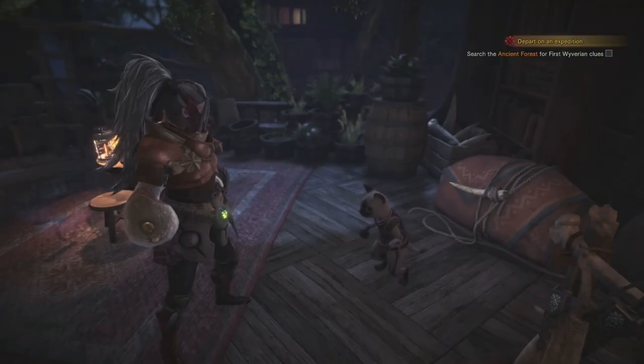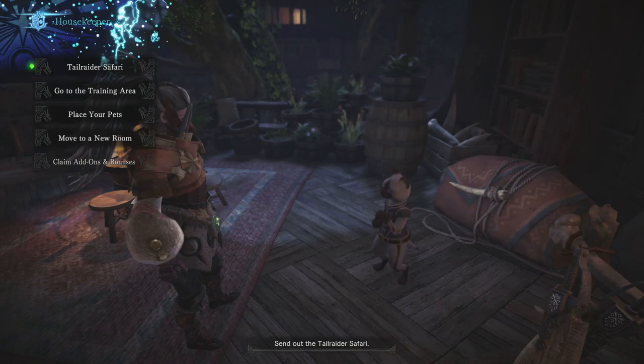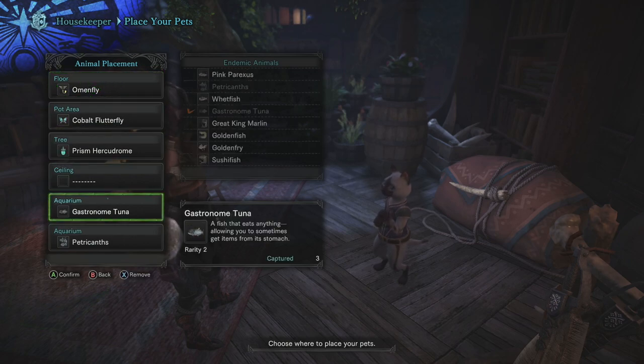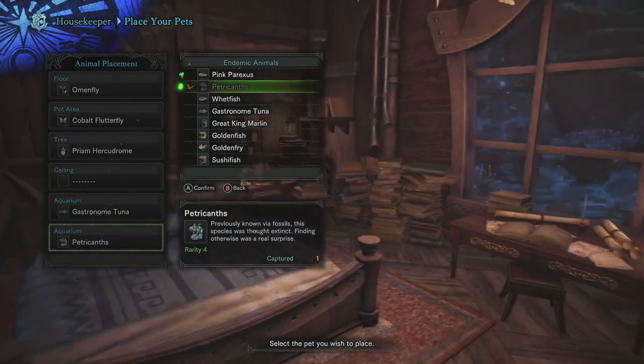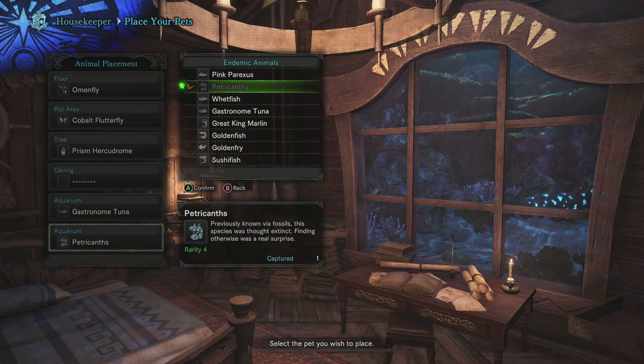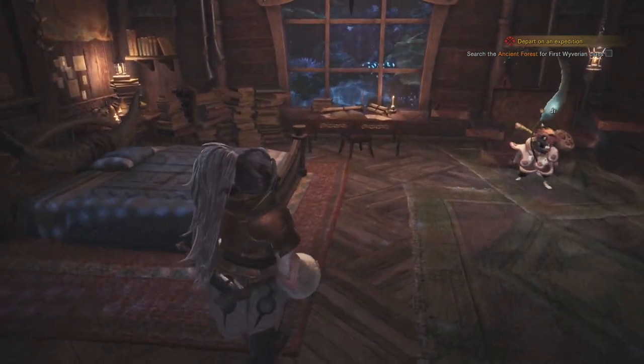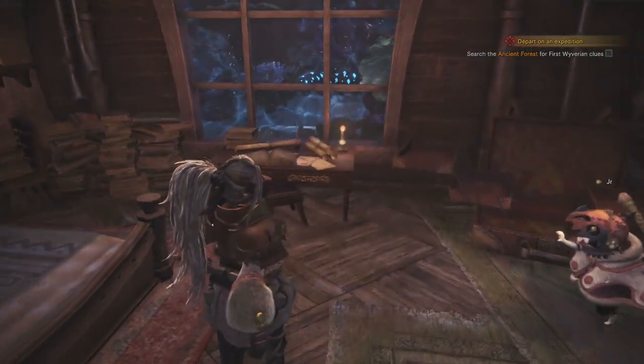Once you reel it in, the achievement or trophy should unlock. A cool bonus is that you can go back to Astera, go to your living quarters, and talk to the housekeeper to place your pets in your living arrangement. You can actually place the Petricanths inside the aquarium and then walk up to the aquarium glass and admire it, which is pretty cool.